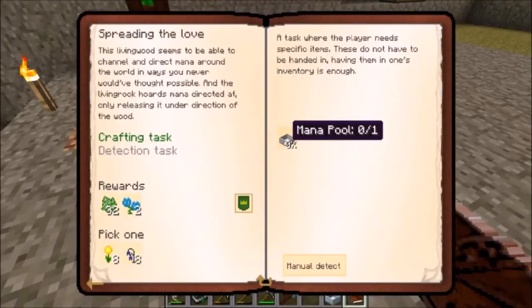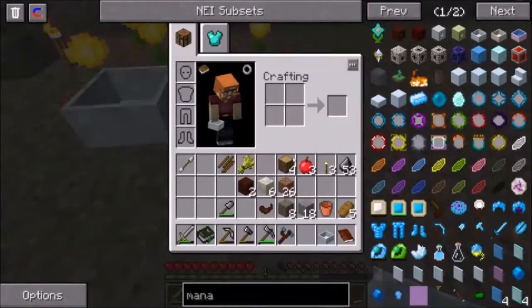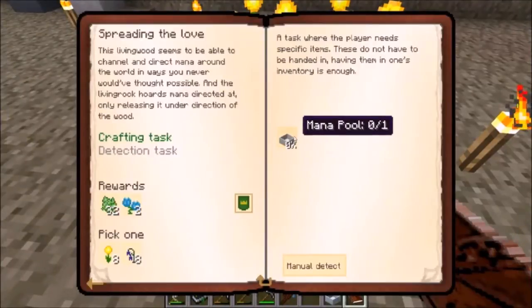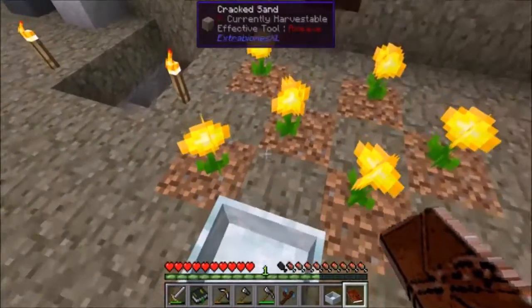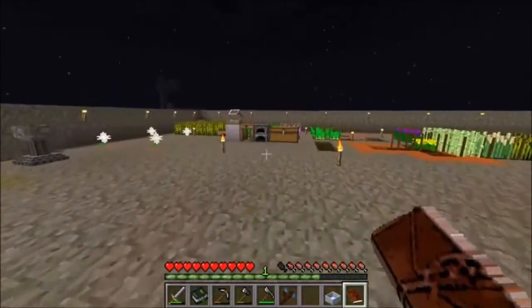The next task here: you need to have a mana pool — a regular mana pool, not a diluted one. So in order to make a regular mana pool, we're going to need to collect some mana, and the only way to do that is if it's daytime. So while we're waiting for that to happen, let's go back and check on the progress of being able to make a bed.